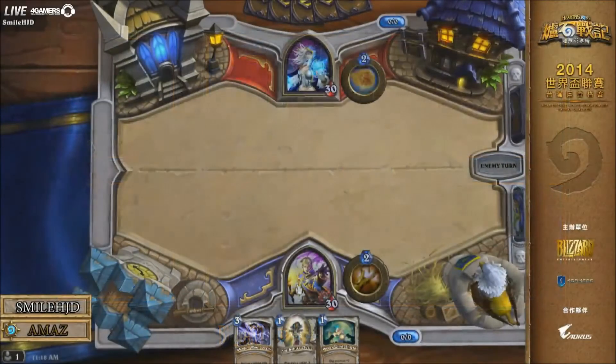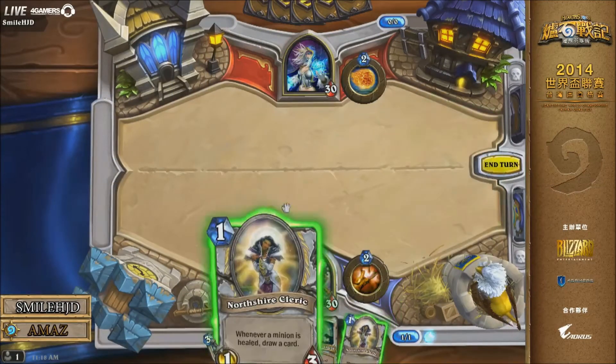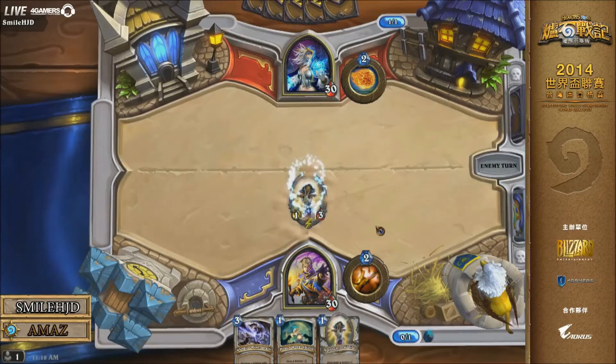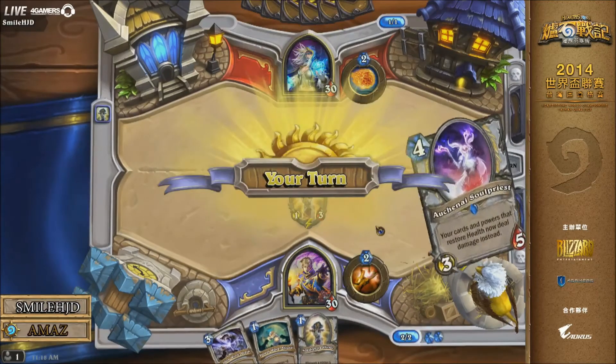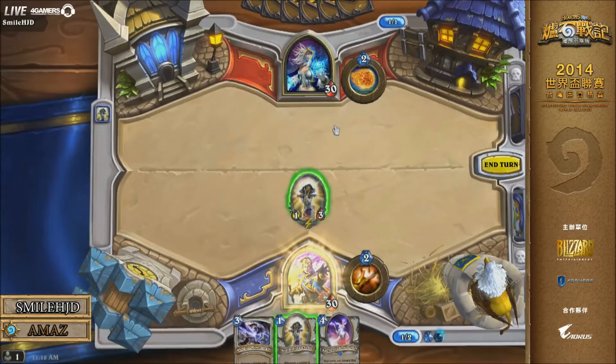This is group C action featuring Amaz versus Smile HJD. Smile picked up game one with a Zoolock and Amaz brought it back with his priest. So in game number three, it's priest versus Smile HJD's freeze mage — freeze mage with the giants in the deck to add a little bit of extra burst damage late game, because you're going to have either a large hand size or be very low health with Ice Block. It's a little bit of a tech to the deck, after it was first created by guys like Duckwing Face and other big mage players out there.